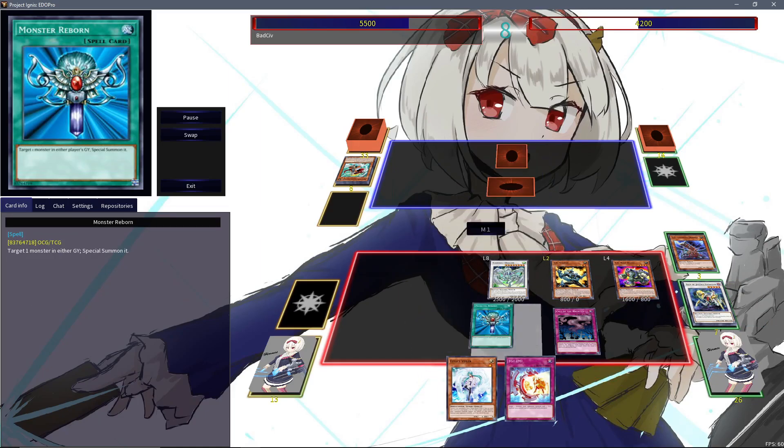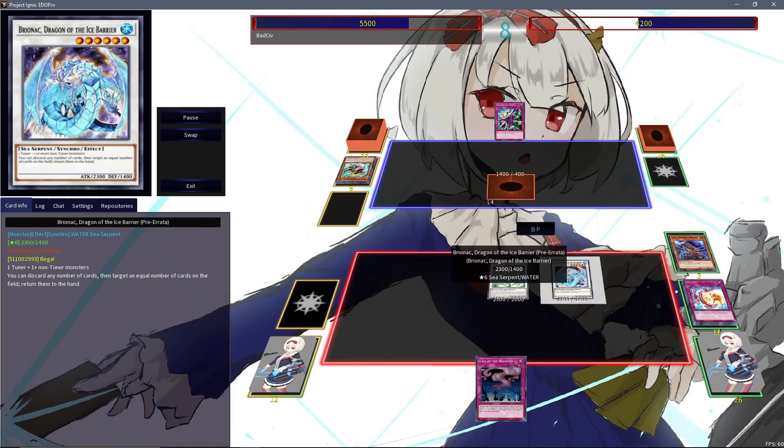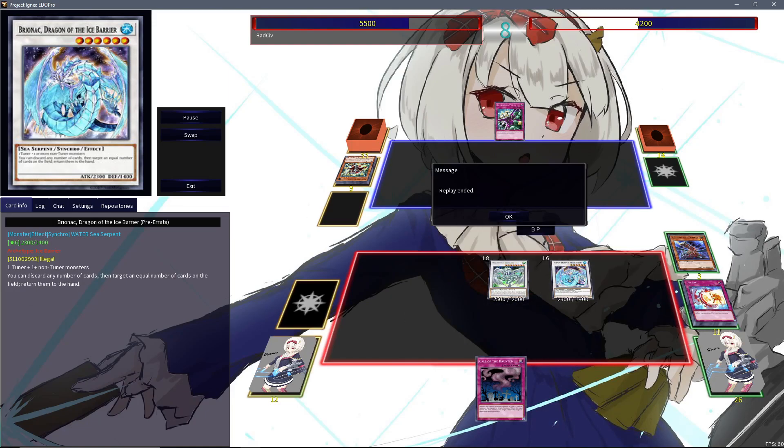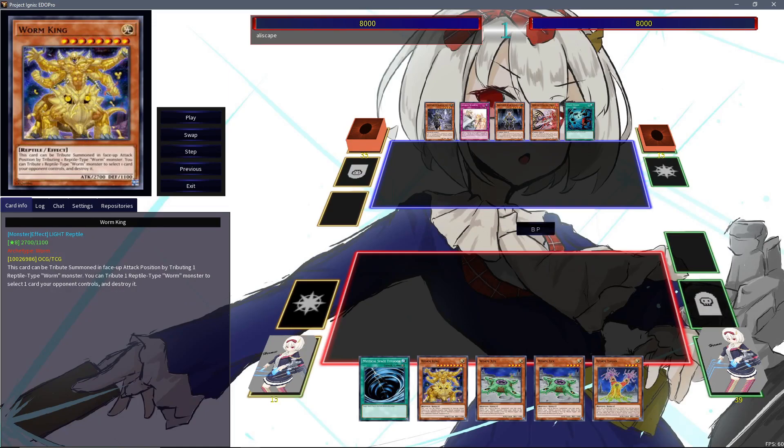The monster rebounds back to TG Striker, goes into a copy of Brionac — also a ridiculous card at the time, especially Brionac not being once per turn. With that, this is actually the moment where Siv loses connection, but both parties agreed this didn't really make a difference, and with that we have entered the semi-finals.